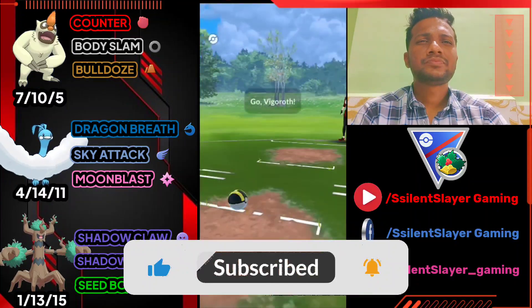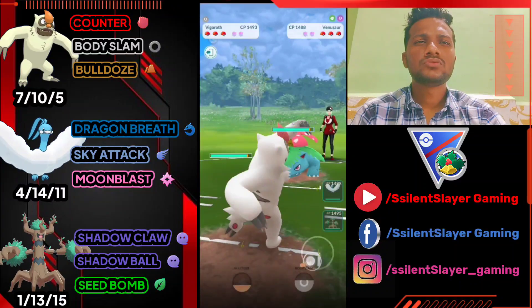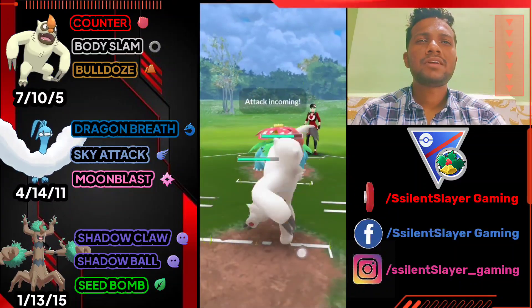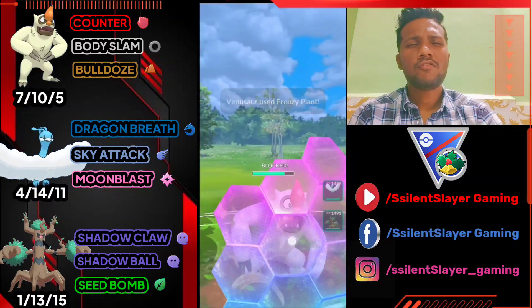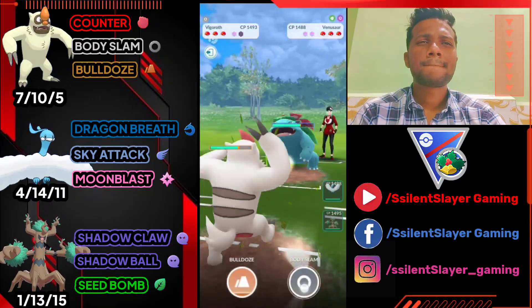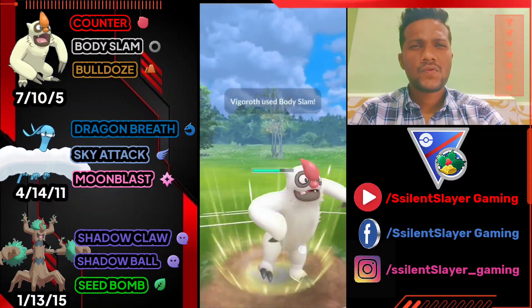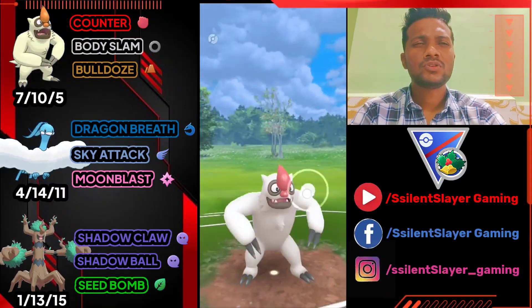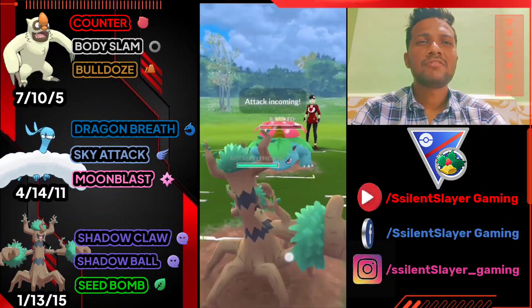Moving on, Holiday Cup is quite a good cup to play. Second battle: Vegrowth vs Venusaur — it's a bad start because one Frenzy Plant almost took out 70% of my health. I'm going to shield, trying to gain two Body Slams. I'll deliver back to back Body Slams — they do a little damage. We almost got it; if Venusaur doesn't shield we can easily take it out. We're going to shield this and bring out Trevenant.